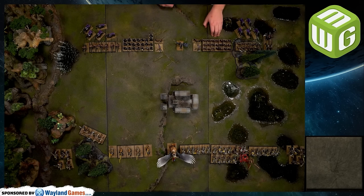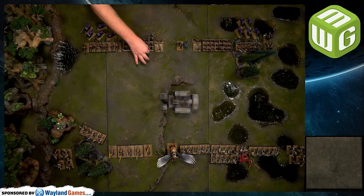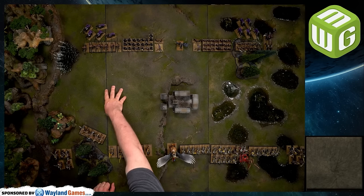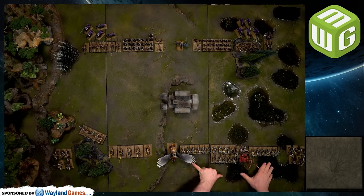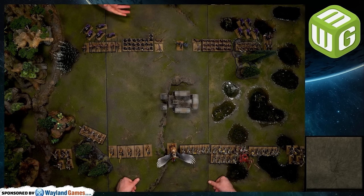Deployment: battle lines are drawn 12 inches from the long table edge. On my left I have the Cold One Chariot, Black Ark Corsairs in the woods with soft cover, Dark Riders in the back. I have my brick of Dread Spear warriors, a bolt thrower, the sorceress in the middle, and the Blackguard with the Dreadlord on the right. Cold One Knights and Dark Riders complete my deployment.